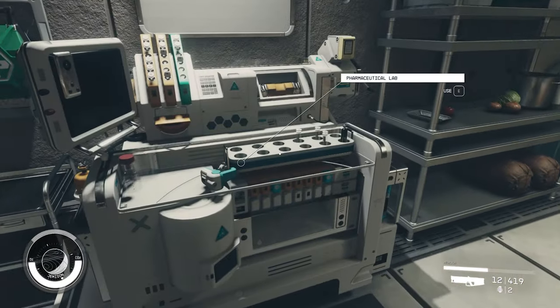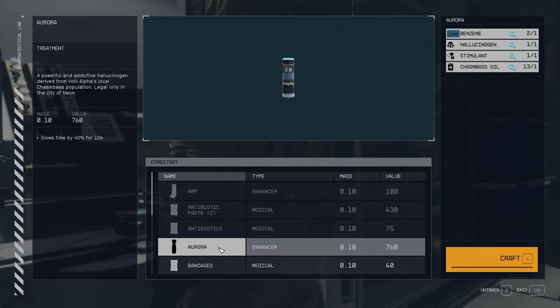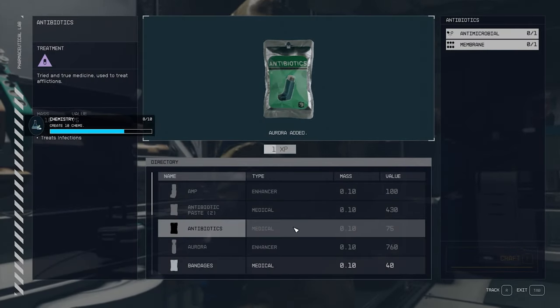Hi folks, I'm going to show you how to learn the recipe to make your own Aurora and go over a few caveats. Aurora can be produced at any pharmaceutical lab crafting bench. You can do this at any level, even right at the start of the game.